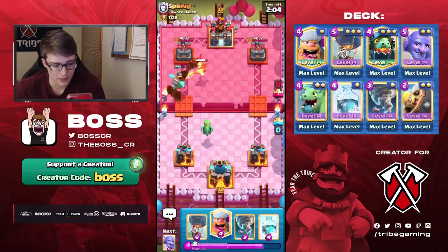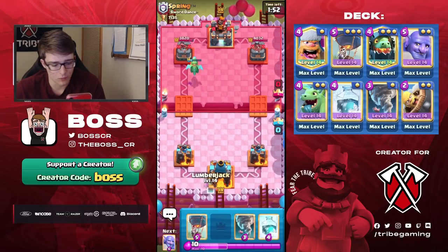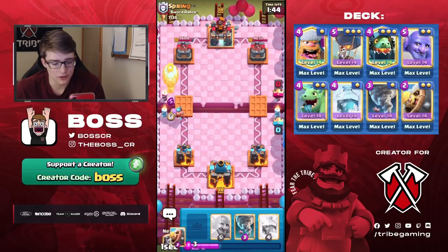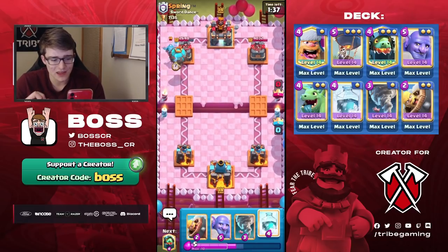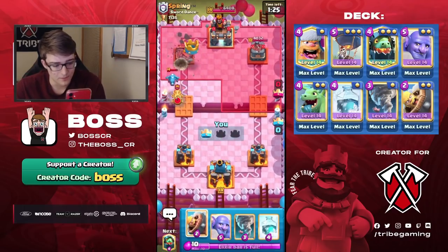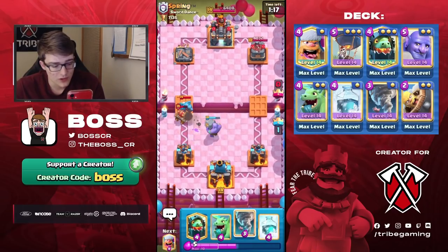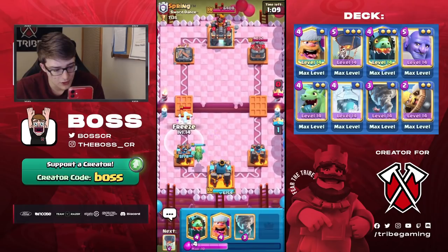He's going to go for Baby Dragon. He also has Heal Spirit and Bomber, so probably Golem. We can cycle Lumberjack and see how he responds — if he doesn't do anything I'm going to Balloon. Oh, what a misclick! I think what happened is he had the Tornado selected but then wanted to drop his E-Drag, and we already took the whole tower — that's insane!